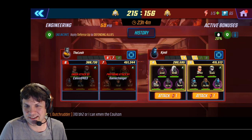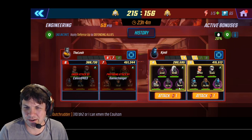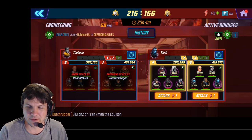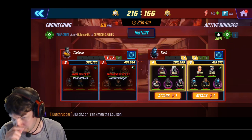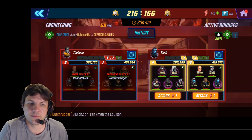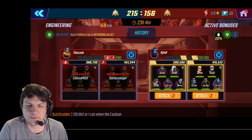Their entire alliance set up their mercs with Merc Riot Guard in the middle, Task Manager, and Merc LT behind him, and then Bullseye on the end, and Rhino on the other end. So this meant that they removed Rhino from their S6 teams and moved him to Mercs.